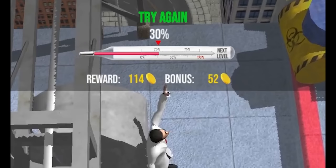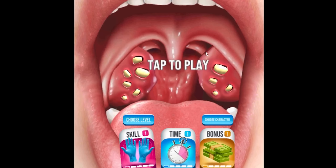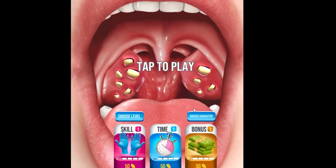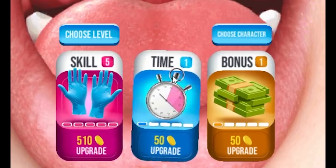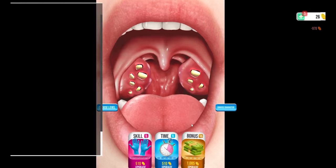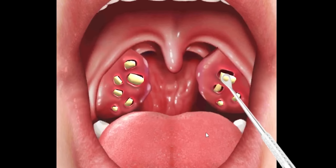You can see right here the thermometer says I'm only 30% dead. Let us collect our money, because you have to perform different types of medical procedures in order to advance to the next stage. But if you don't, you get kicked out of your chair. So let's increase the skill up to five, the timing up to five, and then put all of our money into bonus, because this is where you always want to go. Now, how much more time do I get?